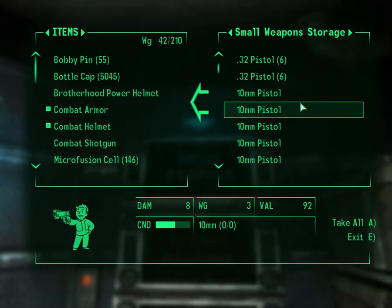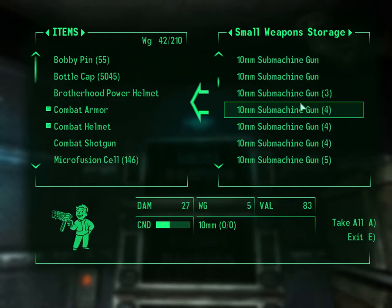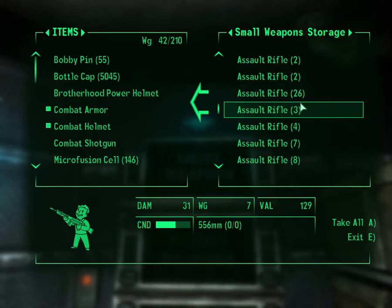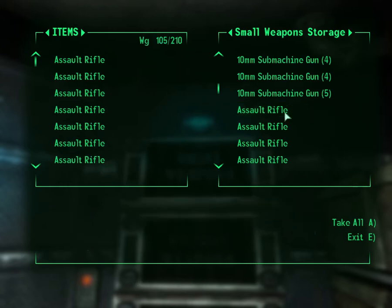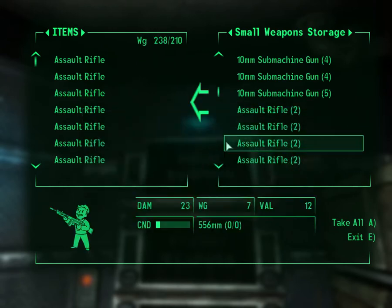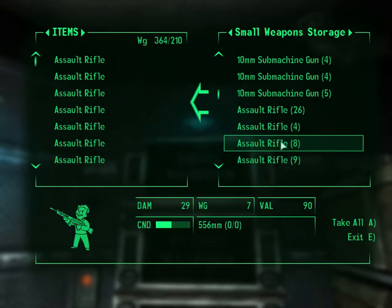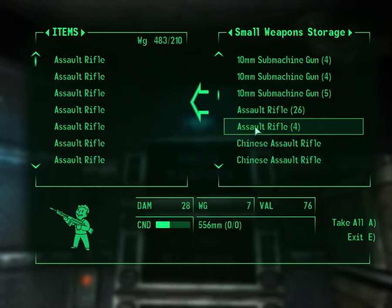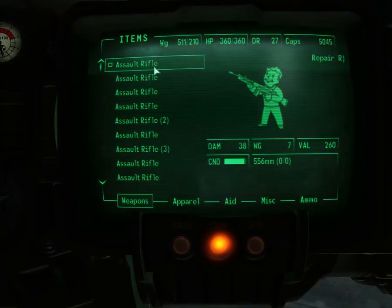Let's see what we can sell. Tons of .32 pistols, ten million pistols, machine guns... I think assault rifles are the thing I have the most of. We'll leave the stack at 26. Take all those, all those, all those. Items, weapons — these aren't worth that much.